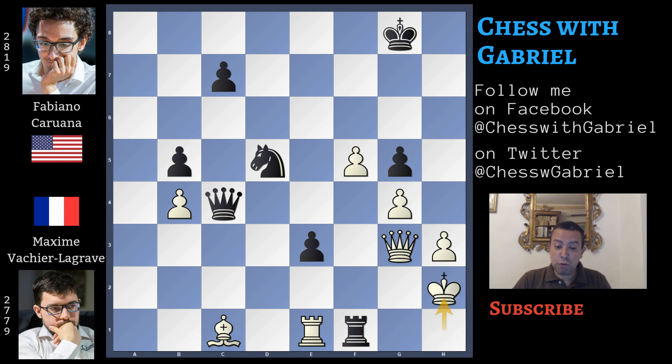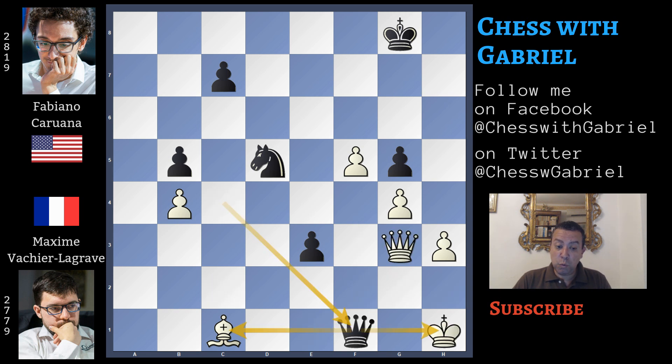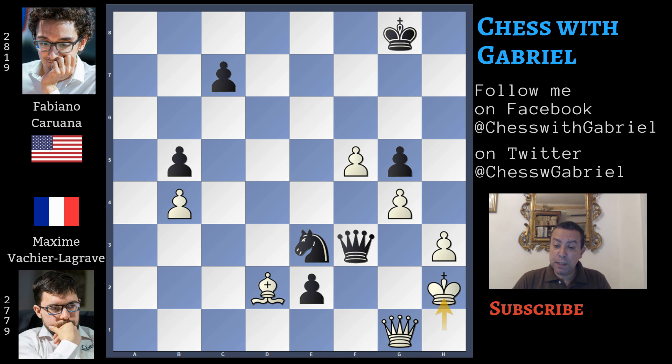If king to h2, here comes queen to c2 check — the king can't move away. The only move is to move the queen to g2, but the simple rook to f2, protected twice, wins the game. After rook to f1, if rook captures, queen captures check — also attacking the bishop. Queen to c1 only move, here comes e2, the queen can't capture or black will promote a new queen. Bishop to d2 at least controls e1, but here comes knight to e3 — a deflection. The bishop must capture the knight or the pawn will promote. King to h2, one of the only moves, but here comes queen to f4 check, king to h1, queen to f3 check, king to h2 again, knight to f1 — and white is forced to capture, leaving black with two queens.